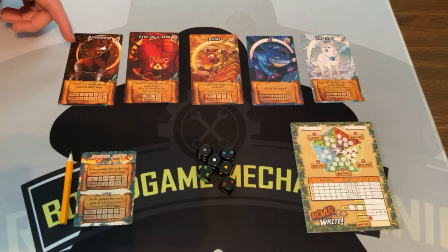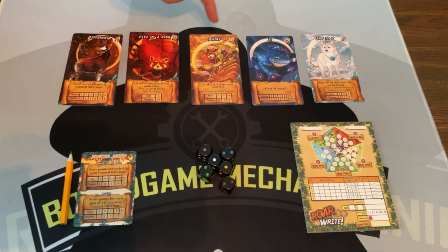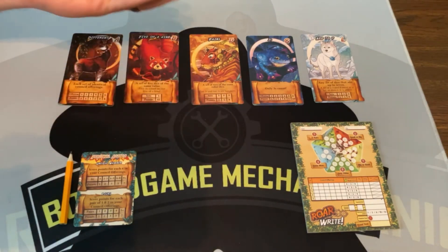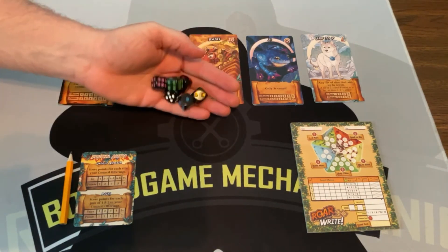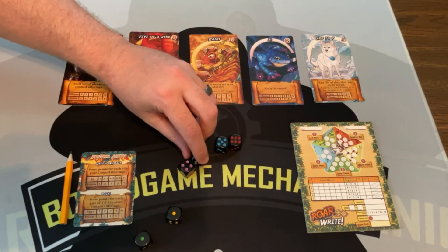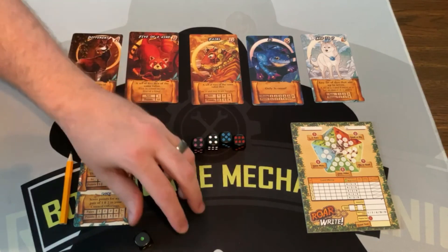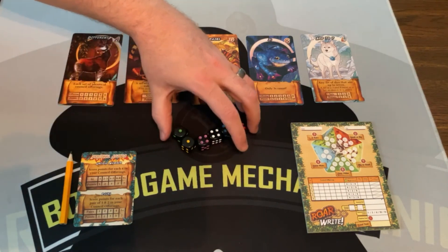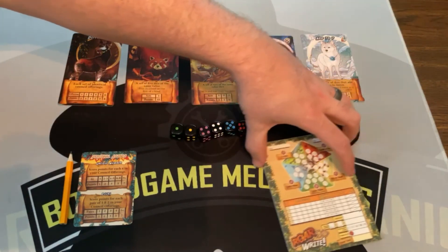So it's this layout: you're going to have an Okapi, a red panda, a tiger, a frog, and a wolf. To play the game, you're going to roll the dice. Let's organize them by number so we can see what we have here — we got a 4, 5, 4, 1, 1. Then what you're going to do is take these numbers and fill in your board.